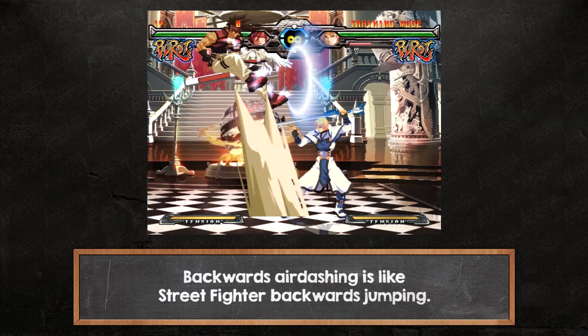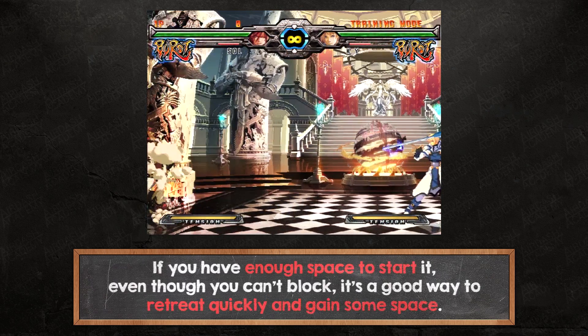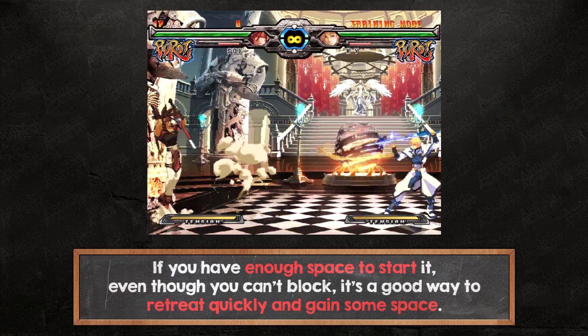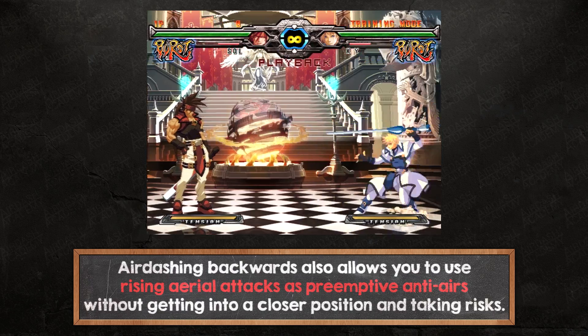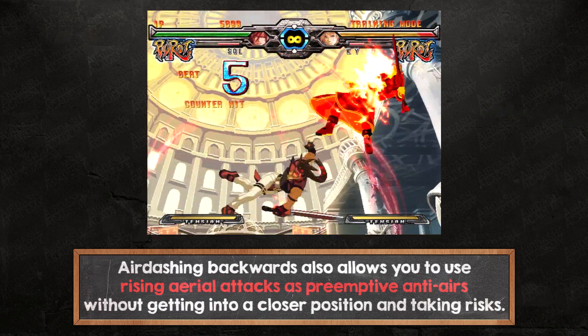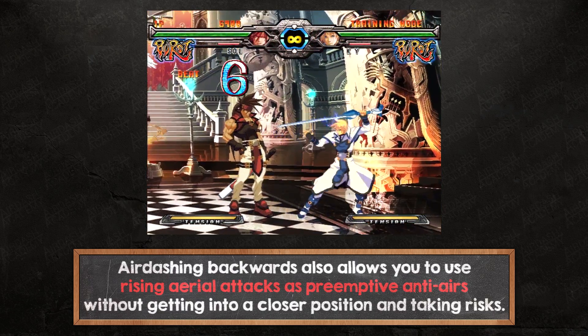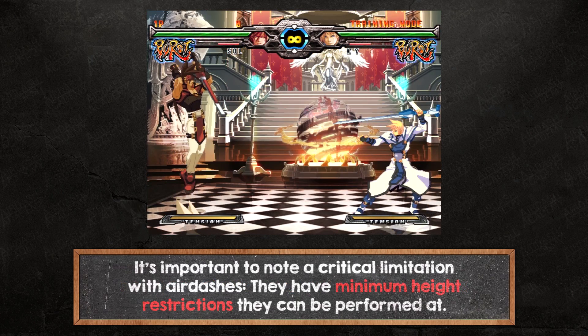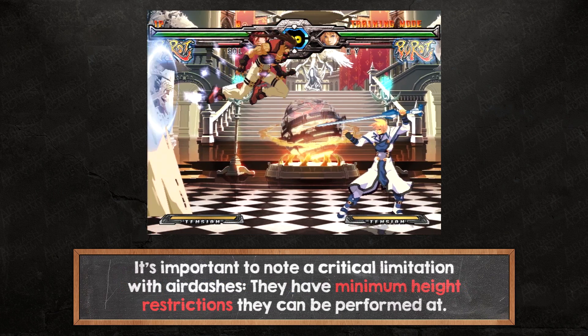Backwards air dashing is like Street Fighter backwards jumping. If you have enough space to start it, even though you can't block, it's a good way to retreat quickly and gain some space. Air dashing backwards also allows you to use rising aerial attacks as preemptive anti-airs without getting into a closer position and taking risks.